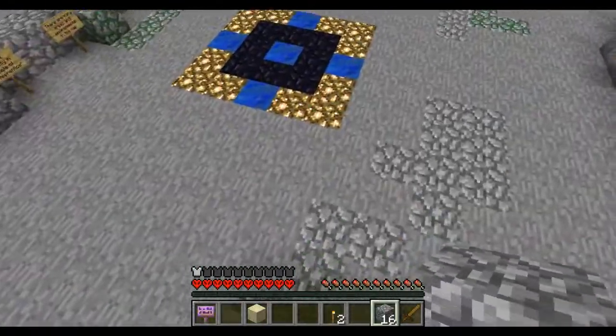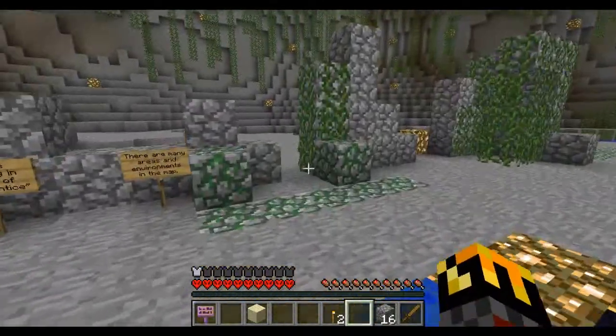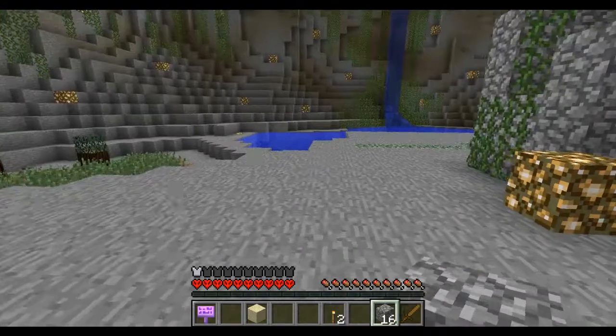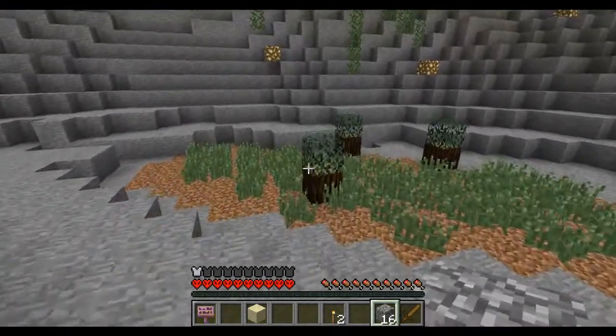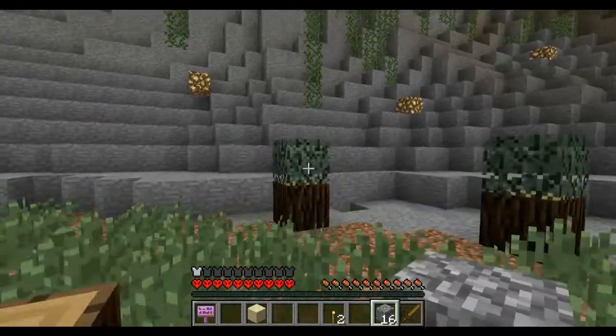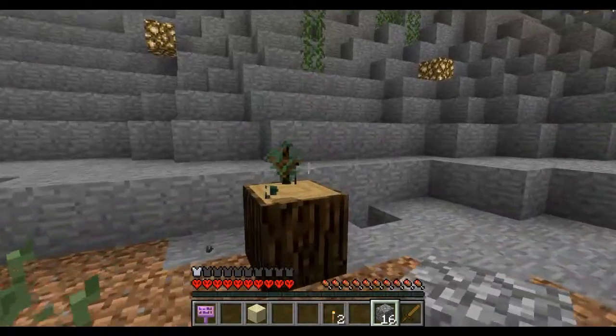They are over in the dirt area. We got three logs and three pieces of leaves. Do I get a sapling or not? I guess you'll guess right — and there's the sapling.